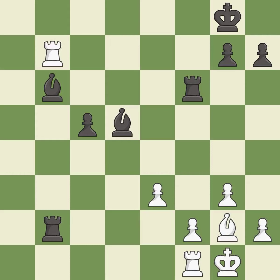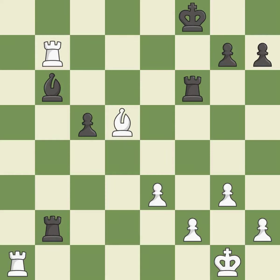This maintains the balance in material with a good trade — it is excellent. This removes a bishop that was threatening to win material — it is best. This steps away from the checking bishop — it is best. This threatens to force eventual checkmate — it is best.